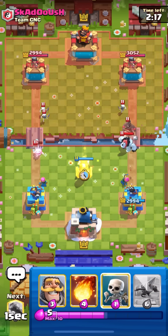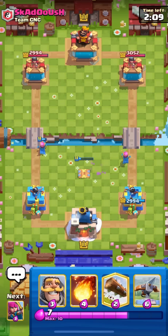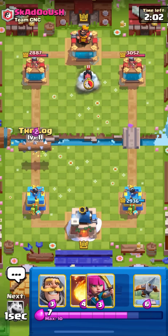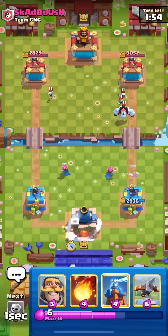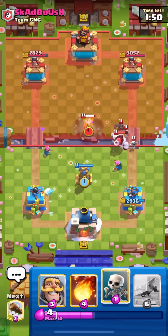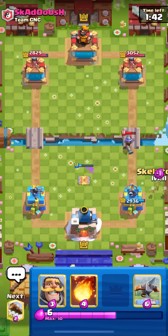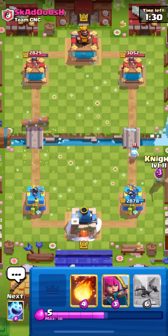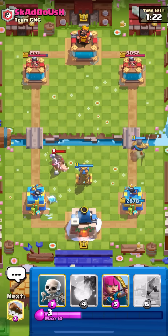Facing Skadoosh from Team CNC — 2.6 again, two games in a row. It's kind of a boring matchup but it's not an easy one to play if you're facing a really good 2.6 player. One mistake and you're just done. The one thing about this matchup is you can't get outcycled in single. Oftentimes you're going to have to take a hog hit, but in my opinion it's not good to take a hog hit just to gain an elixir advantage.